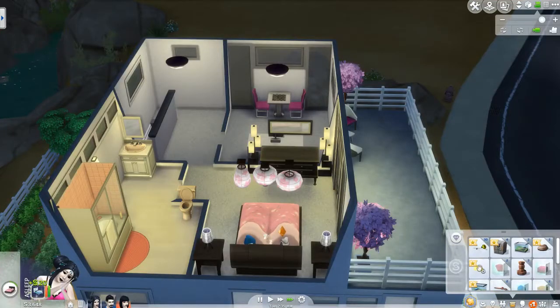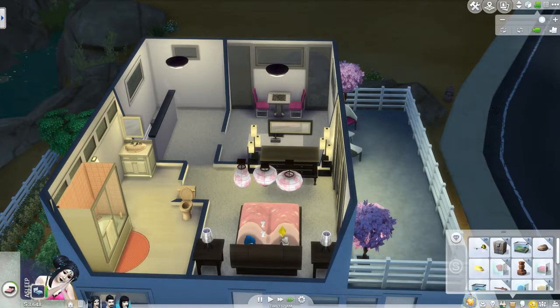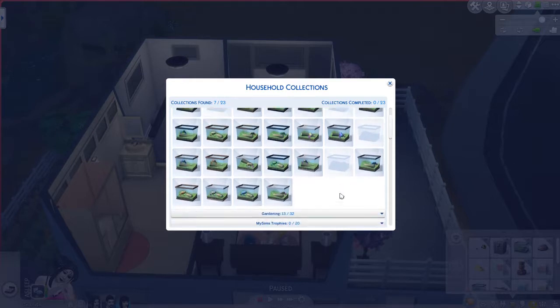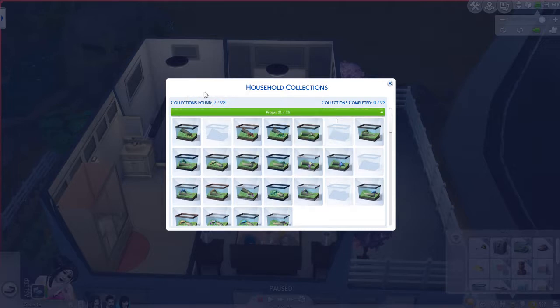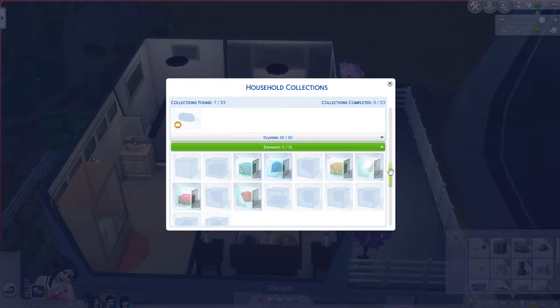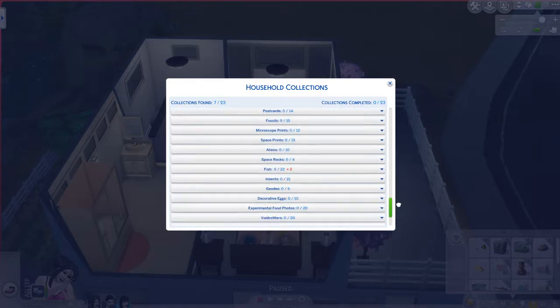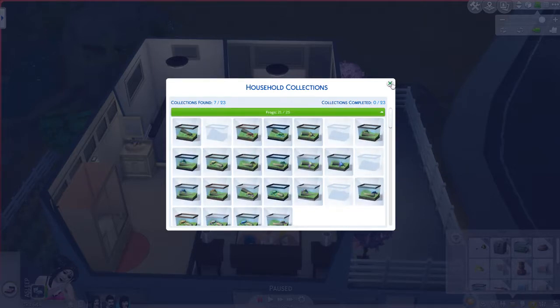Let's sell all of this stuff. Now that we've done that portion, we can go ahead and sell the elements — I don't think we're going to need them anymore. But let's just look at our frog collection. We have one rare frog and three uncommon frogs. Why does it say seven of twenty-three? Oh, because we're working on seven of the twenty-three — we've started seven of the twenty-three collectibles.